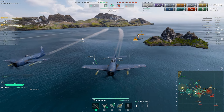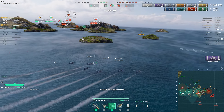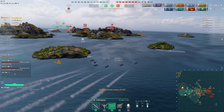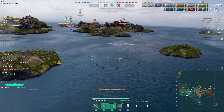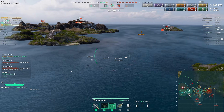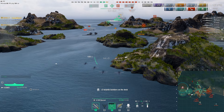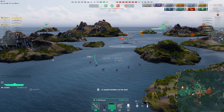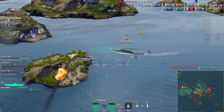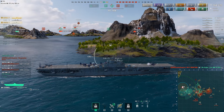I got spotted — you can see the exclamation mark showing my ship is spotted by something, likely the submarine. I put fighter planes nearby. Fighters don't spot enemy ships unless they're within two kilometers, so if the submarine is at periscope depth and within range, I might be able to spot it. I'm using the islands as cover.